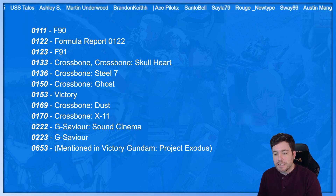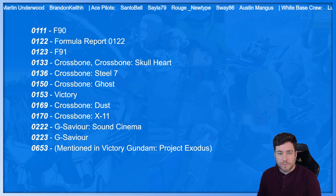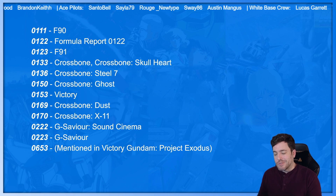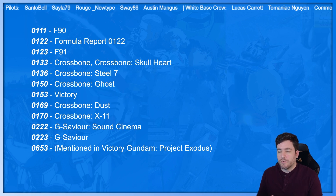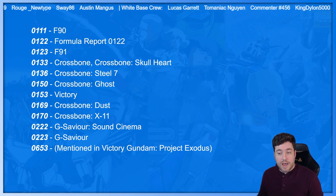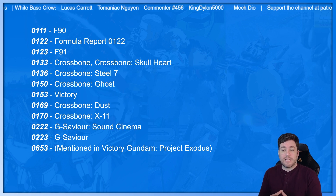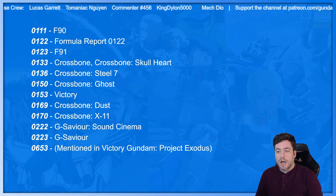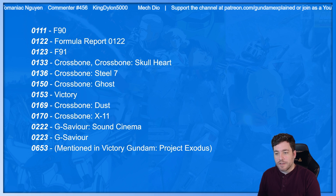At 0153, we get Victory Gundam — I guess the last Tomino show within Universal Century. While this stuff doesn't really deal with the Char and Amuro saga, there are some potential links to Char through the protagonist of Victory, Uso Erwin. It's kind of a self-contained story — there's not really a threat of Zeon anymore, and there are different unique designs. We also have a Halo ring as a super weapon. I like Victory.